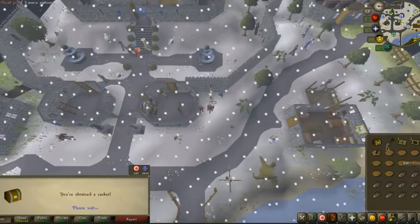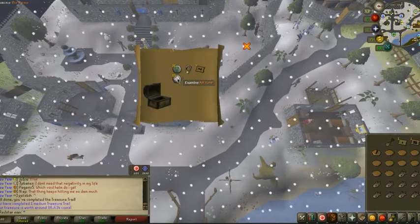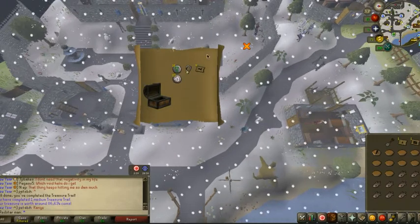Our first medium clue completed on the account. Let's see what we get. Nature runes, amulet of power, nice. And some teleports — pretty good.